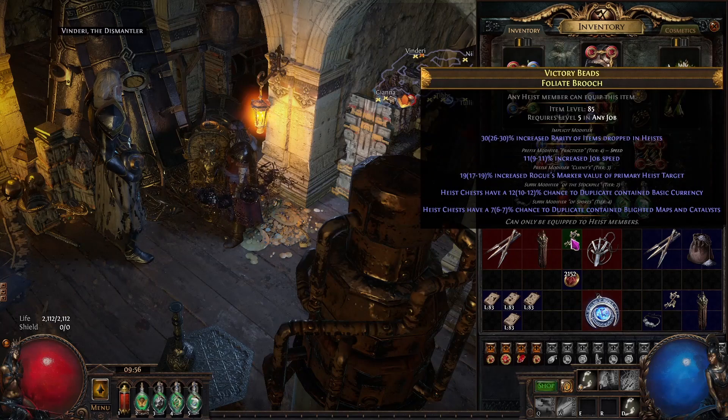The brooch — four out of four affixes for me: Job Speed, RMV (rogue marker value), duplicated currency, and then duplicated maps and catalysts. The first three are perfect — that's what you want on every single brooch. The fourth is chance to duplicate your preferred content or uniques. I love running blight maps and use catalysts all the time, so that's perfect for me. Tier 2 is acceptable; tiers 3 and 4 you'll want to upgrade later.